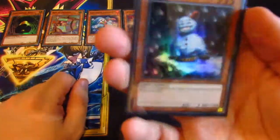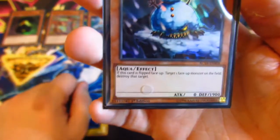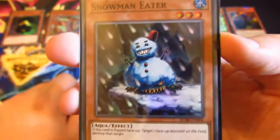Number 8: we have Snowmaneater. That's an evil looking snowman. If it's got to face up, a monster runs on you on the field and destroys it. It's got to be flipped — it's got a flip effect but it doesn't say it's a flip effect. Not sure about that one.